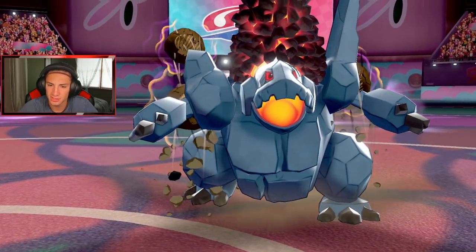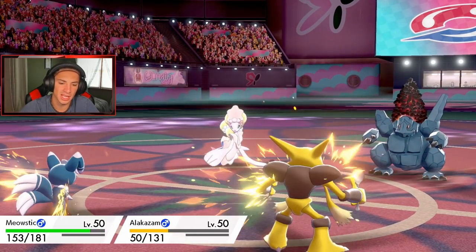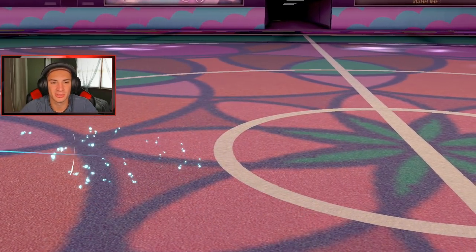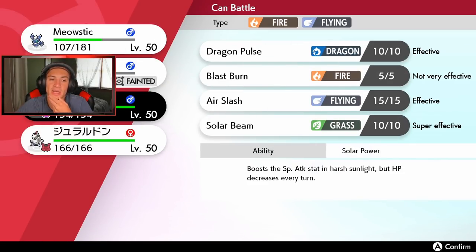Ancient Power coming out from Coalossal targeting Alakazam — he's probably doubling up. That's fine, Hyper Voice should eat that up. Oh, I thought Alakazam was eating that up — that's close, that's very close. But Meowstic is chilling. I have Expanding Force on Meowstic so I can roll with that. The opponent is rolling out Charizard now and just Dynamaxing it.